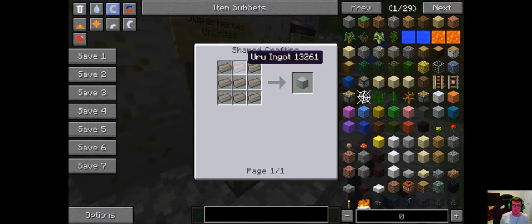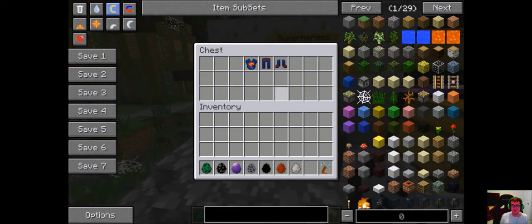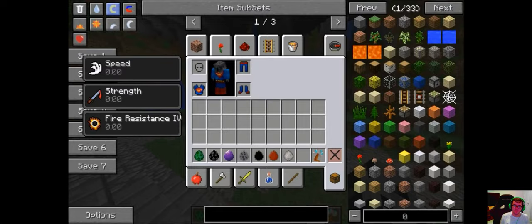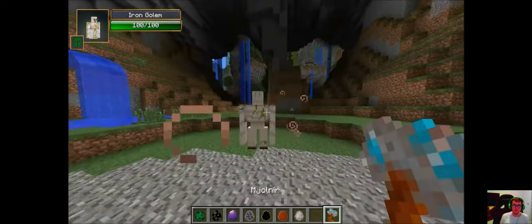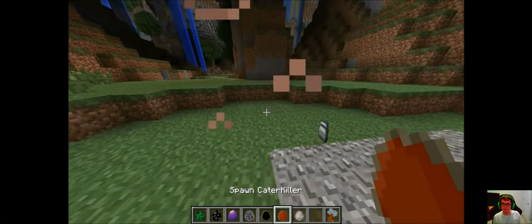The top part is a little more complicated — it's going to be Uru blocks. You need six of those and each one is nine ingots. It's somewhat rare. By itself it's not that strong; there are probably stronger weapons in other mods, but if you combine this with the Superman set it's amazing because Superman's strength makes it stronger than Strength IV.